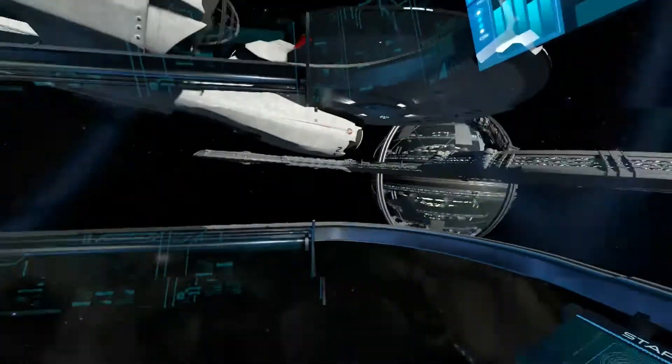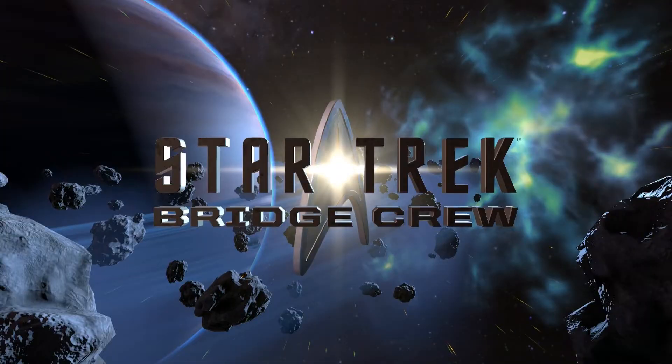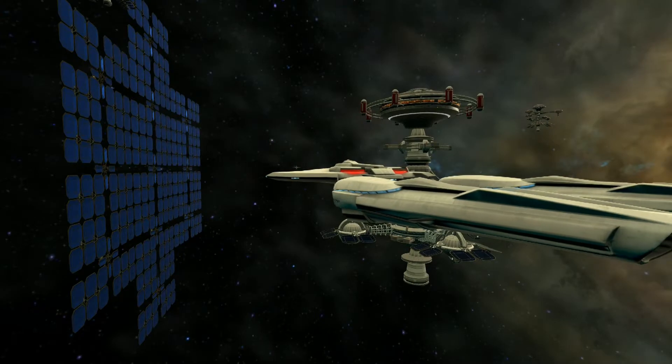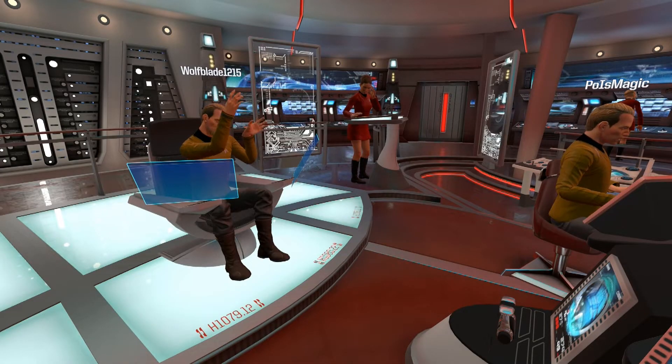Last time, cadets, we beamed aboard the Starship Aegeus for training simulations and rescue missions. This time, playing Star Trek Bridge Crew, we explore the area of space known as the Trench and join our first real crew of other players with some interesting results.